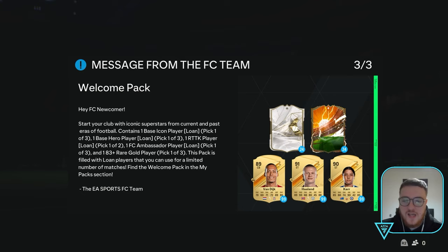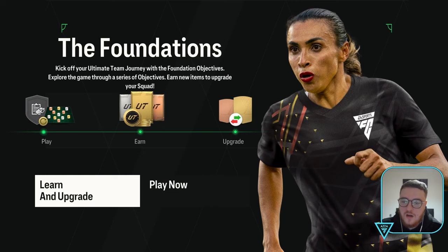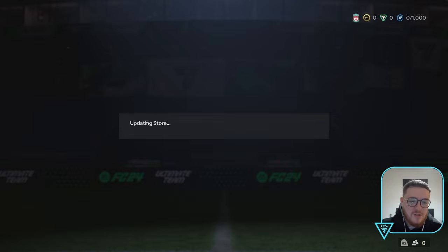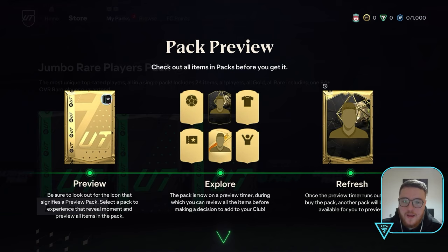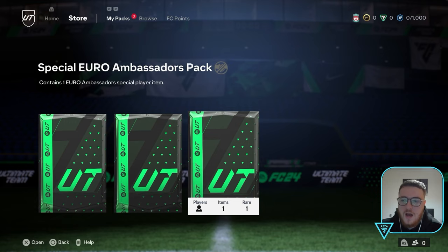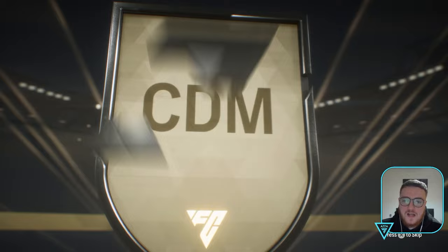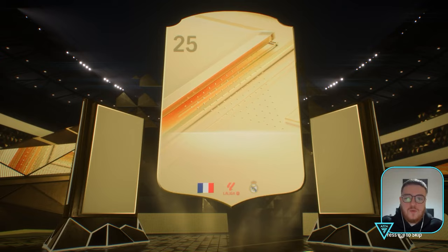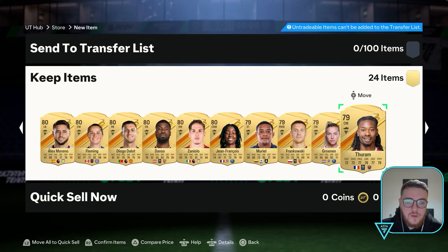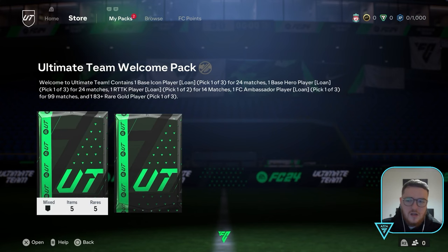There's a newcomer prompt to start the club with iconic loans. We get a Jumbo Rare Players pack, an Ultimate Team Welcome pack — which I think is just loans — and also the special Euro Ambassadors pack, where we're hoping for Dembele or Van Dijk. Let's open this pack first. There's a French CDM from Real Madrid — if that's Tchouameni, that's a great player to start the game with. Yes! We take that. I love normal gold Tchouameni, and we've even got Turan as well, who's a very OP player.